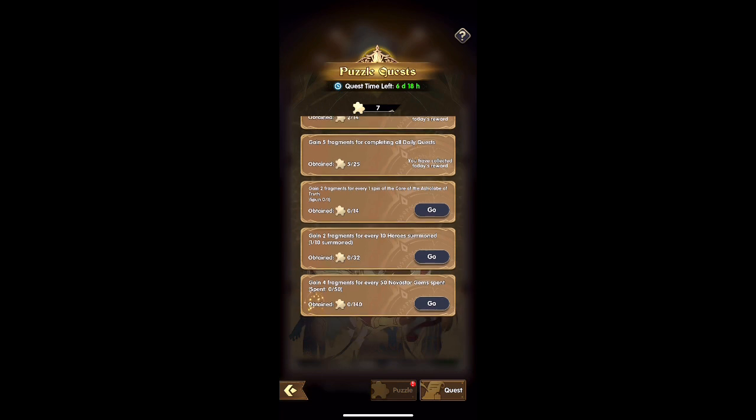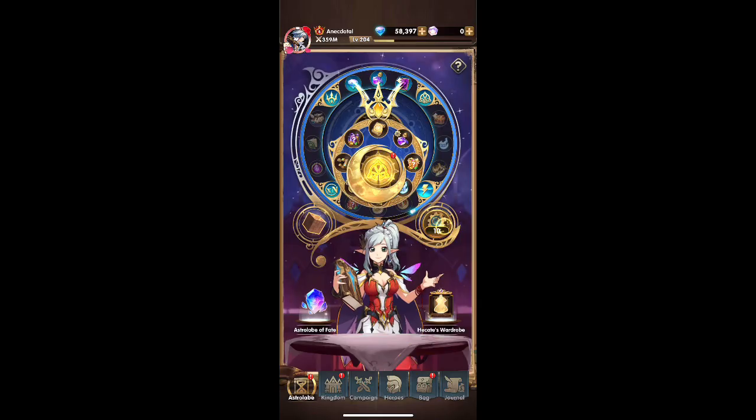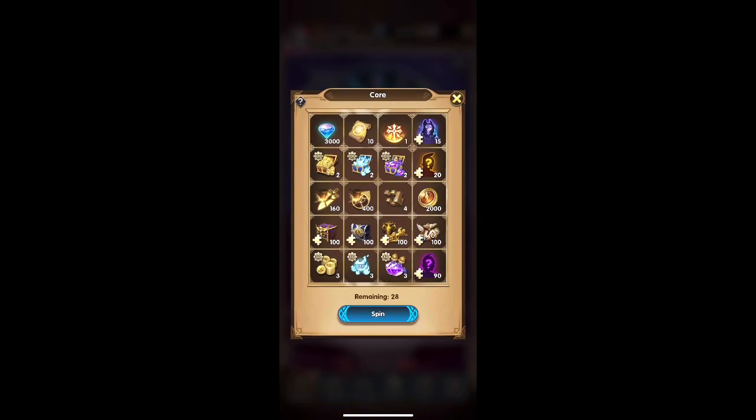You should be able even just from logging in to get your very first free SSR character. But this is why you want to save some of your rolls for this — I need to do 14 rolls to get all the puzzle pieces for this particular task. Just save up 14 and it's a free SSR character. You'll always get these naturally just from playing, so just save 14 and always have 14.